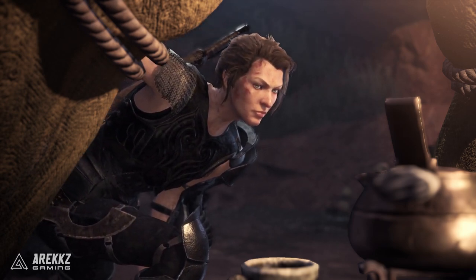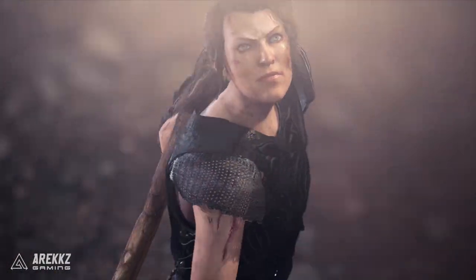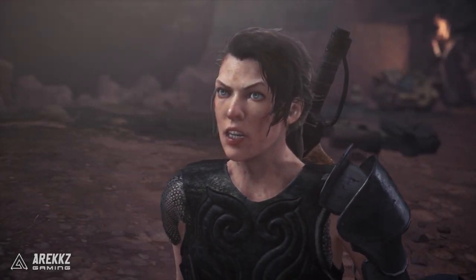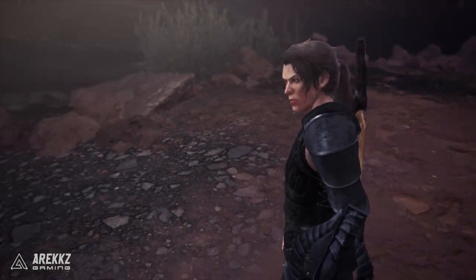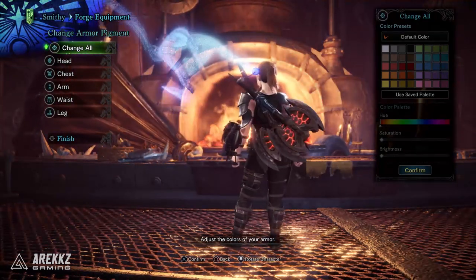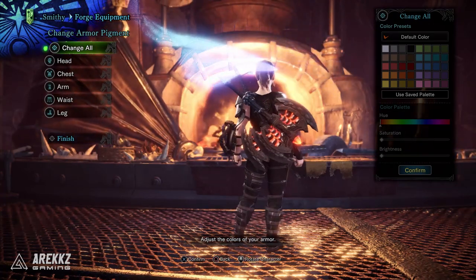Yo, what's going on guys, Arix here. Welcome back to another video for Monster Hunter World Iceborne. In this one we're going to be taking a look at the new Artemis Male Alpha Plus — that is of course the armor you get from the Monster Hunter Movie Collaboration Quest. Unlike some armor sets like Sakura, Ryu, or even Claire and Leon, this one is not a full armor set, so it does allow you to have individual pieces.